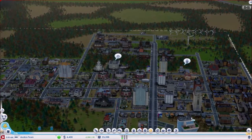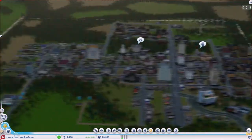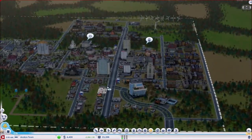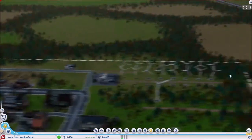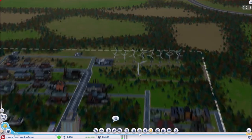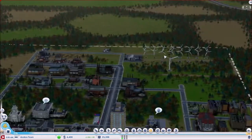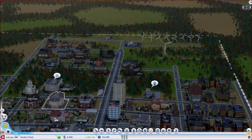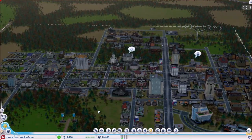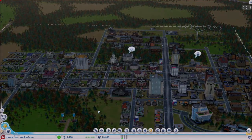Origin is going to require a critical update of some sort, which means I've got to stop playing. I guess that's all for right now. Looks like the city is doing pretty good. The only thing I'm really having a hard time keeping on top of is the power — it's because I'm going with wind instead of coal, which would solve that problem. That's all for right now. Until next time, hasta la vista. Adios.